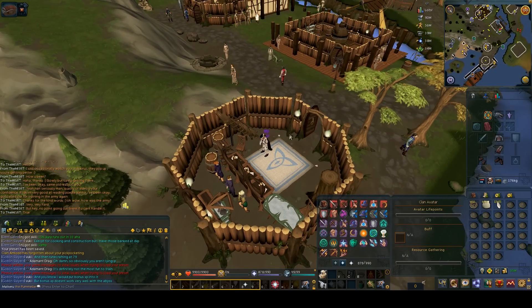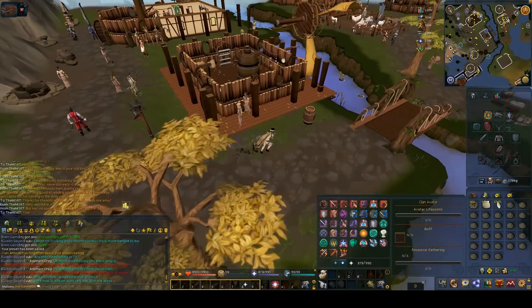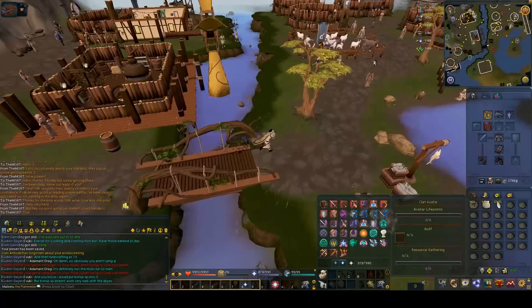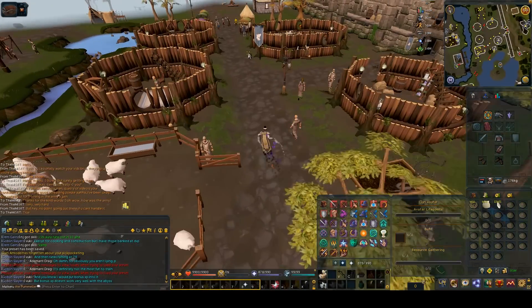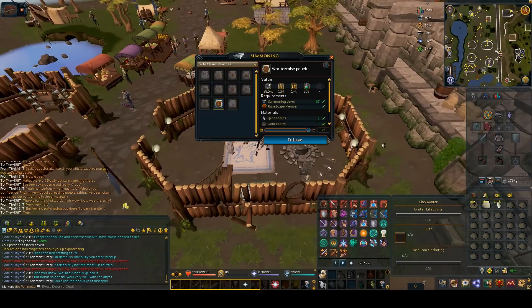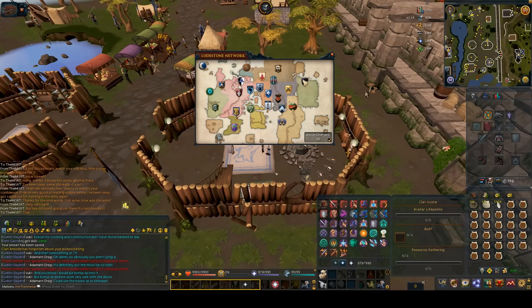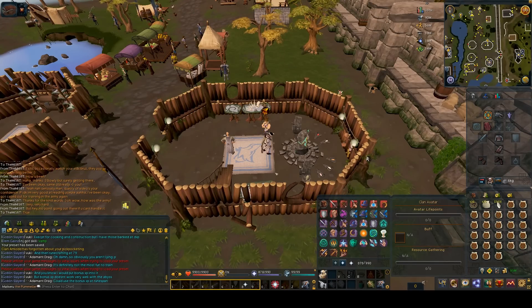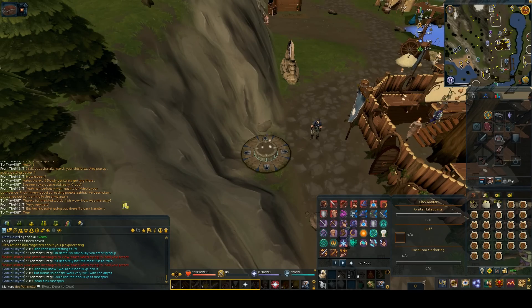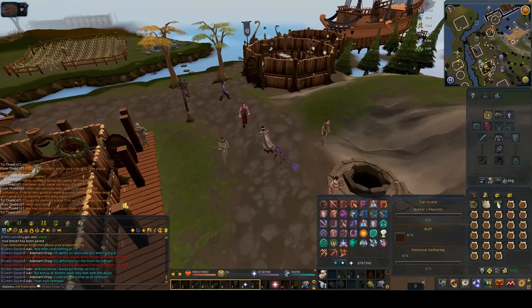When starting summoning you're probably going to have to use the Taverley obelisk. You run from Taverley bank to the obelisk and can use Surge to speed it up. Once at the obelisk, click infuse pouch, press space and it'll make all your pouches. You can then use your home teleport to get back to Taverley — if you have quick teleports it'll be super fast, and if not it still saves some run energy.